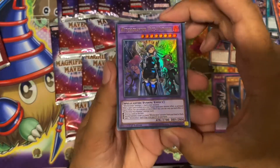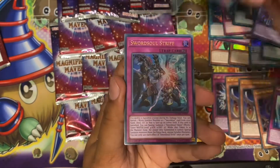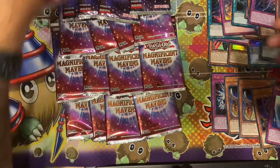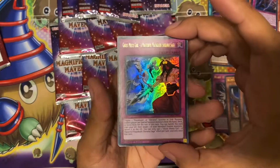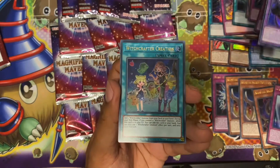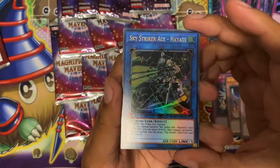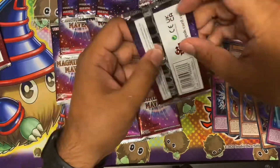Next pack: Witchcraft Fusion, Gravekeeper's Trap — that's good — Witchcraft Guinee, Soul Soul Strife, and another Beautiful Princess. Last pack from the second box: the Miyakashi trap card, Millenia is Restrict — nice, very good reprint, much needed. Witchcraft Creation, Light Imprisoning Mirror, and Sky Striker Ace Hayate — nice.